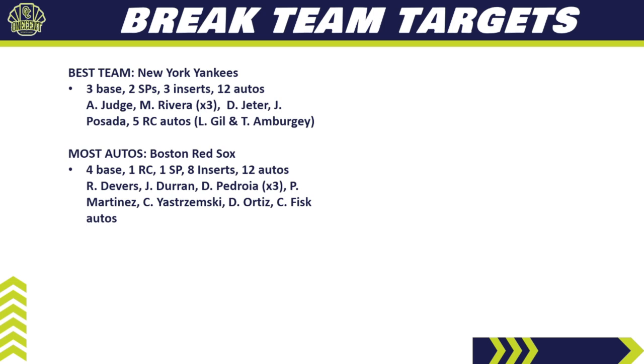The Red Sox also have 12 autos, plus four base cards, one rookie card, one high-number short print, and eight inserts. Key names include Rafael Devers, Jarren Duran's rookie auto, Dustin Pedroia with three different autos, Pedro Martinez, Carl Yastrzemski, David Ortiz, and Carlton Fisk — tons of Hall of Famers. The Red Sox are going surprisingly low in pick-your-team breaks and may be the best value available — substantially cheaper than the Yankees but with more autos, inserts, and content.